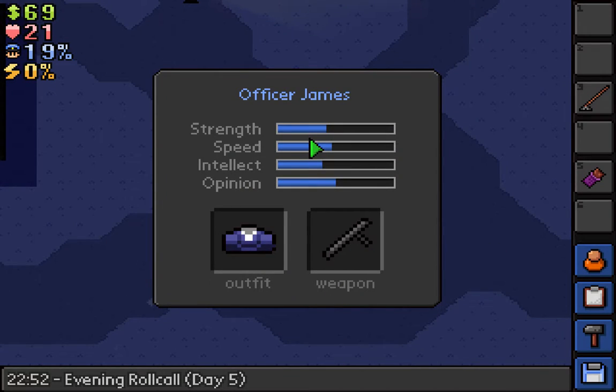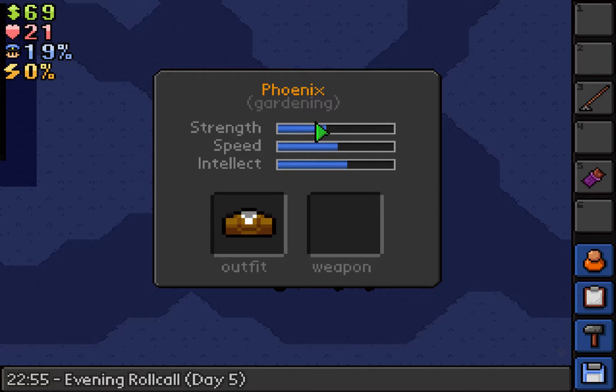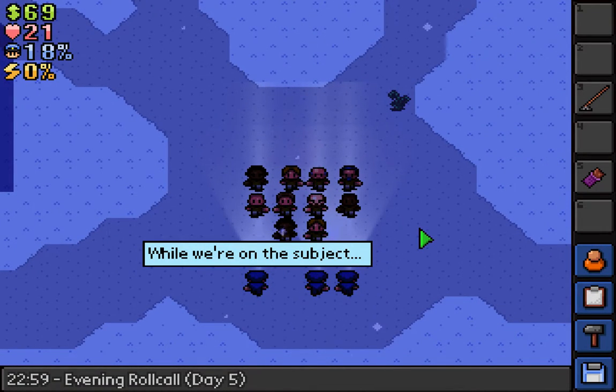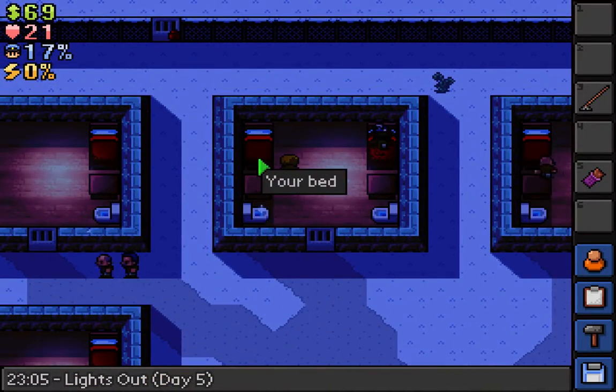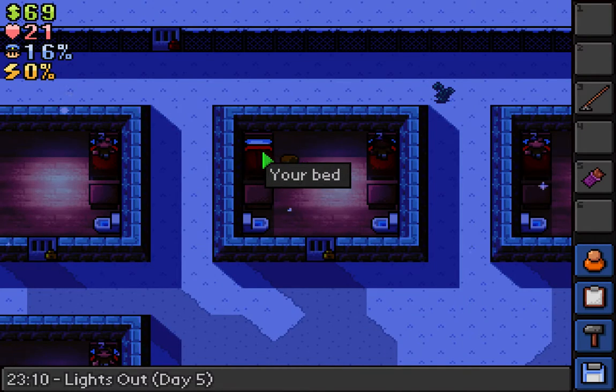Let me check their stats: 41 and 46, and 42 and 39 — officer Patterson. To be honest, I look to be stronger than some of them. My speed is higher than my strength, but if I increase my strength I could rip through all the guards. I'm also stronger than Mike, and that's saying something.